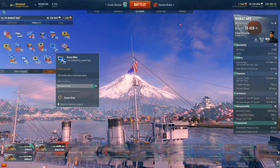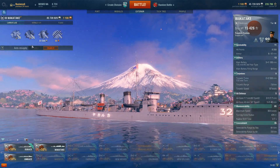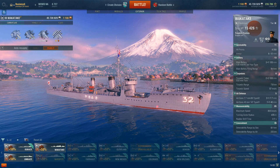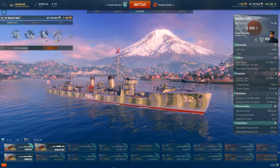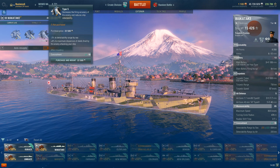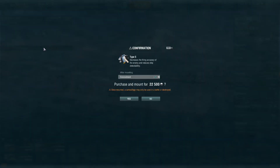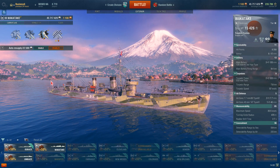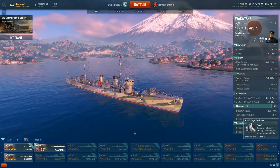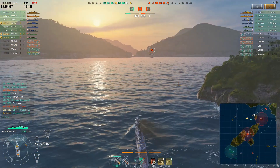Overall, the Wakatake is certainly a better ship. I vastly prefer it over the Umikaze, even though it faces stiffer competition at its tier and gets into tier 5 matches. Its performance ceiling is much higher — you have the guns to back things up, better shell velocity, better range, and faster torps that take twice as long to reload but just feel better when firing.